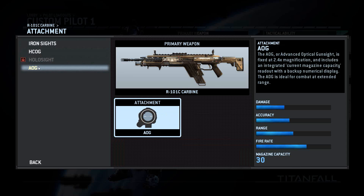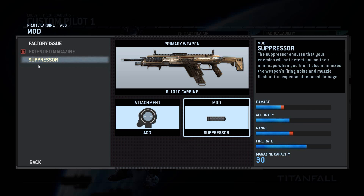These mods and attachments have their pros and cons that affect your gameplay. For example, the suppressor suppresses your gun and keeps you off the mini-map when you fire your weapon, but it decreases the range and damage of your rifle.